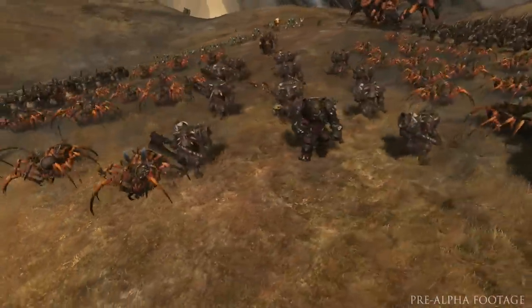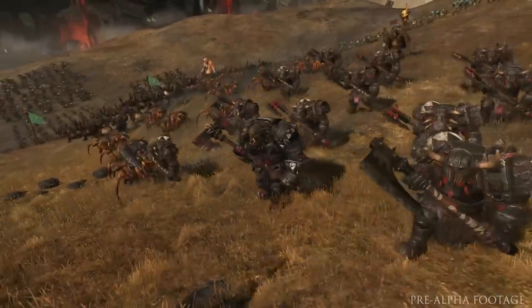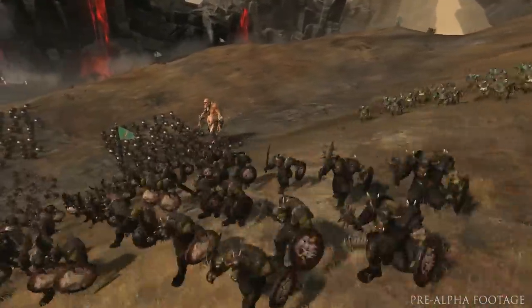This is the Greenskin race leader Grimgore Ironhide. He's accompanied by the Immortals, his hard-as-nails band of Black Orc bodyguards. He's also brought an Orc shaman into battle with him, so we'll see him throwing some spells around in a bit.